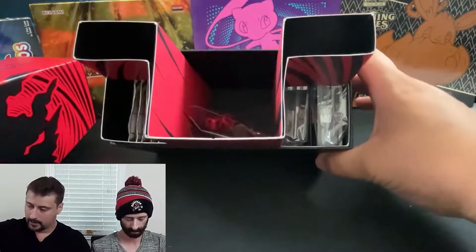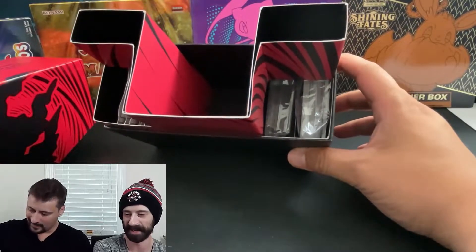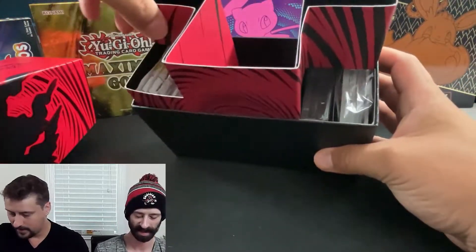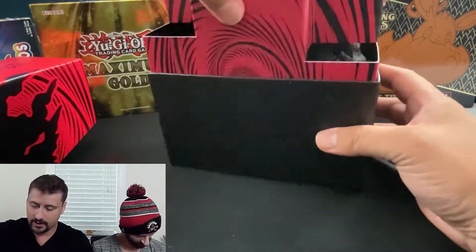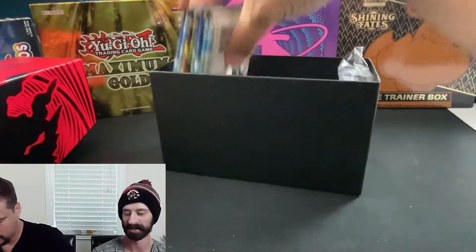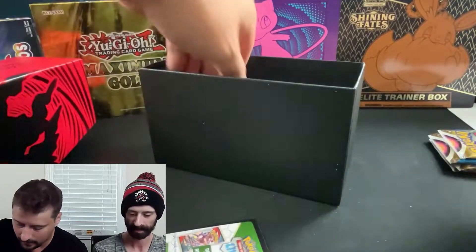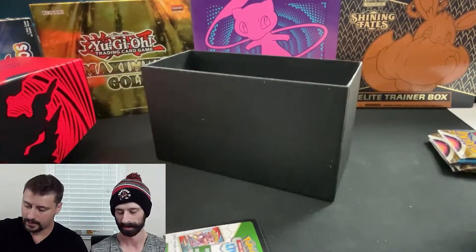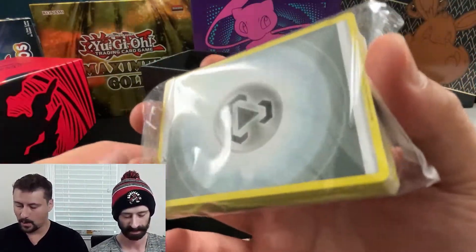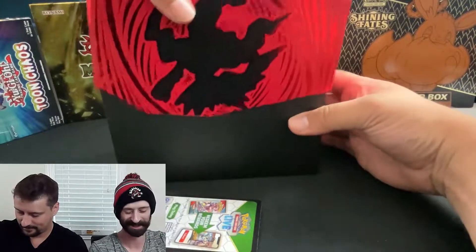You get some top loaders, an explanation of how to play the game that no one has ever used, dice for counters — it's a different game now. Back in the day you only needed Charizard: Fire Blast and the game was over. There's a little redeem card, sleeves, some separators, and a bunch of energy cards. We used to put those in our bike spokes to make it sound like a motorcycle — fire energy means you go faster.